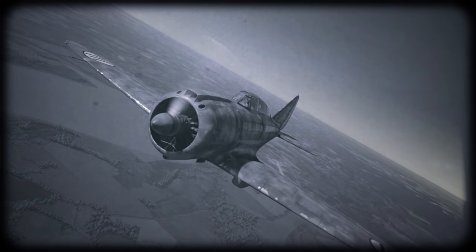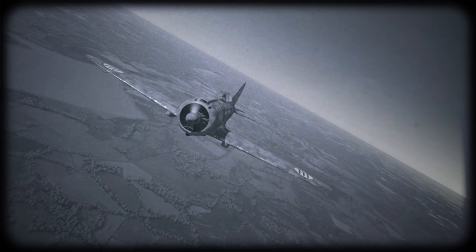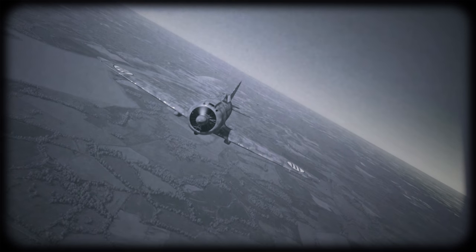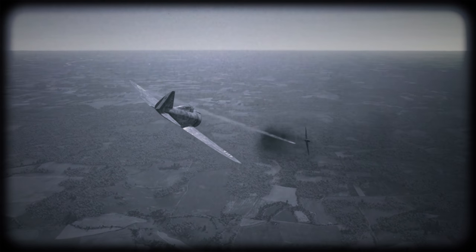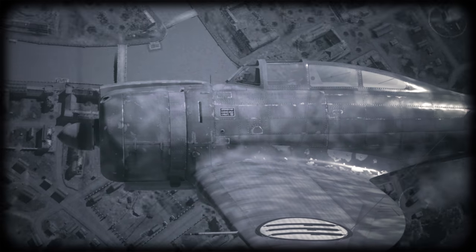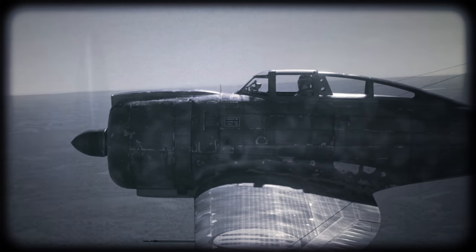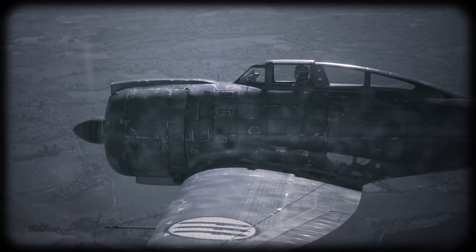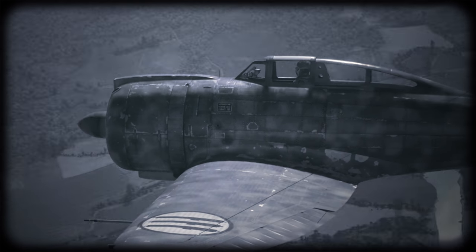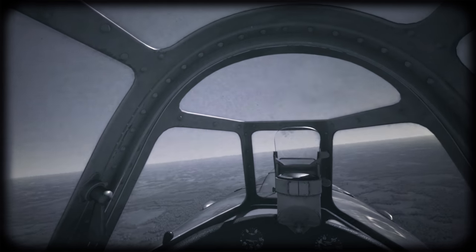The elegant RE-2000 fighter, the first creation of engineers Longhi and Aliesi, was almost perfect — simply magnificent in the air, with breathtaking swift turns. There was only one problem: the insanely over-complicated design. It had a five-spar elliptical wing with integral fuel tanks that would leak after the first flight. How do you use such a disposable aircraft in combat conditions? The design needed some refinements.